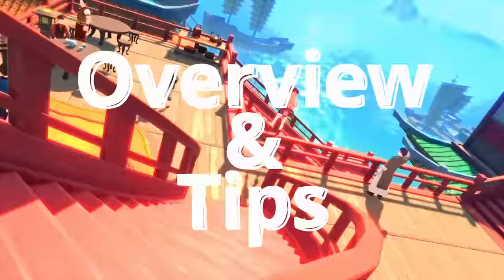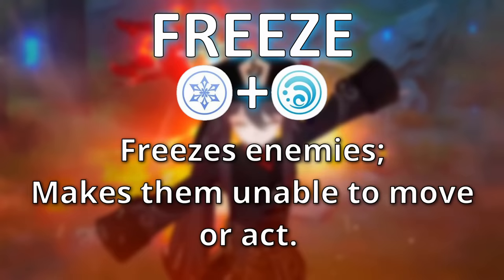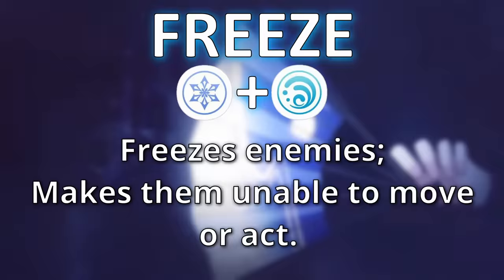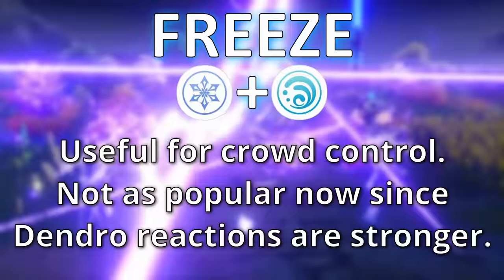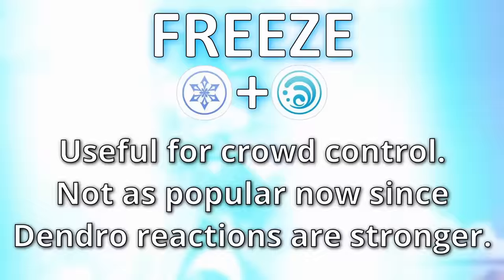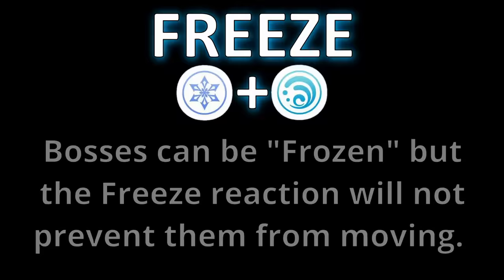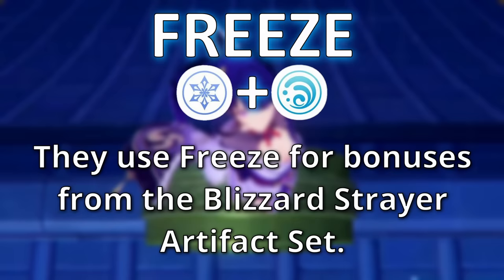Here's an overview of each elemental reaction and why you might want to use it. Freeze occurs when you place hydro and cryo on an enemy, and then the enemy becomes frozen. Frozen enemies cannot move, making this a nice form of crowd control or just an easy way to hit an enemy that's not running around. You can freeze any enemy in the game; however, boss enemies do not get immobilized — they just receive the frozen status, which is important for certain bonuses that require an enemy to be frozen.